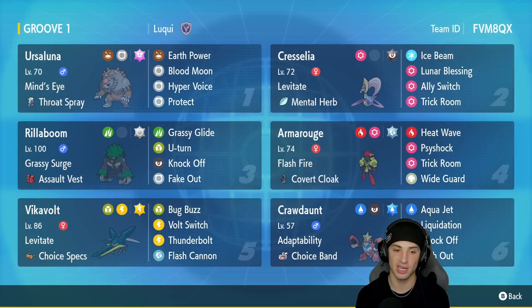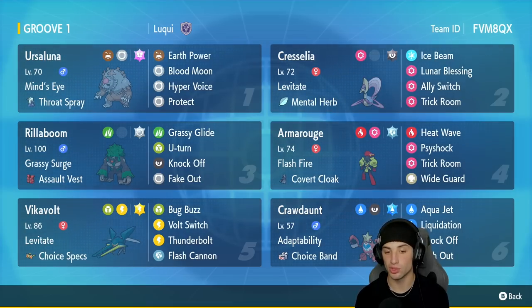In our fifth slot we got Vikavolt — a great special attacker especially within Trick Room. This one has Levitate alongside Choice Specs to make it do as much damage as it possibly can. It also has Bug Buzz, Volt Switch, Thunderbolt, and Flash Cannon. In our final slot we got the one and only Crawdaunt.